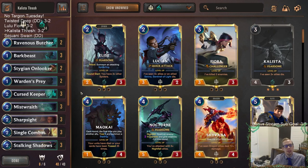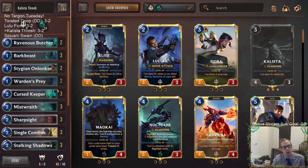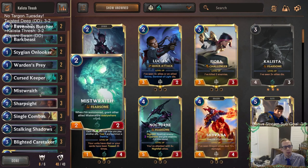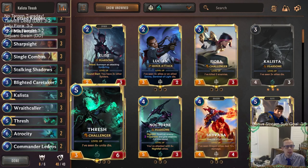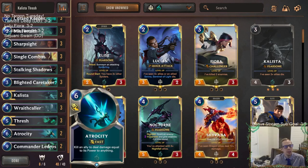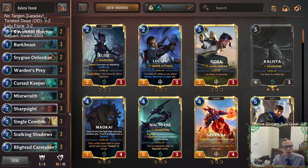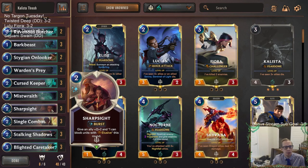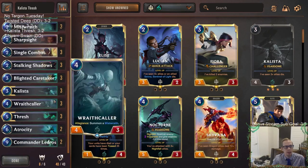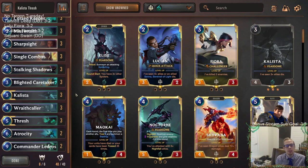There we go — that was Callista Thresh. We ended up three and two. I liked our version. I think the Sharp Sight plus Single Combat splash was good. Curse Keeper was really important — when we had it, our deck was better. Thresh was awesome with all the small units. Callista was great. We didn't do much with the top end, though we did win a game with Atrocity. This is our They Who Endure Atrocity part of the deck, but it's Ledros Atrocity. Overall a pretty solid non-Targon deck, and I really liked the splash — both Sharp Sight and Single Combat were incredible.